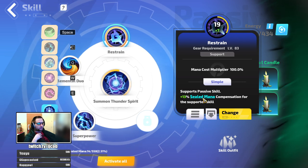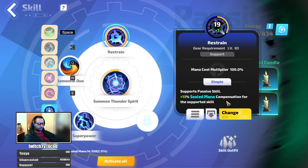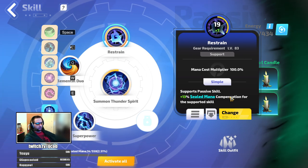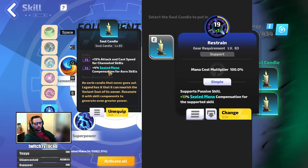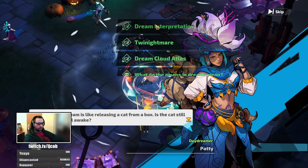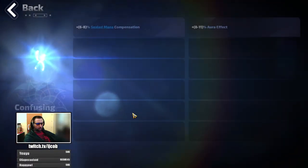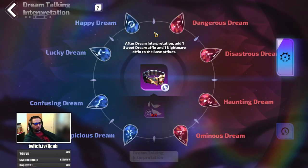If we check Summon Thunder Spirit for example, Restrain gives you sealed mana reservation efficiency. That's the mod we're looking for — I have it on my candles. You can also craft the mod on dreamcraft, for example on your belt. If you put belt into the dreamcraft, you can get sealed mana compensation on that slot as well.